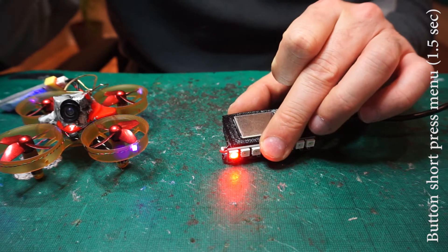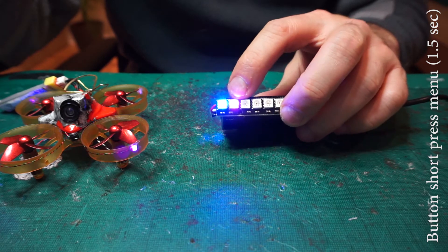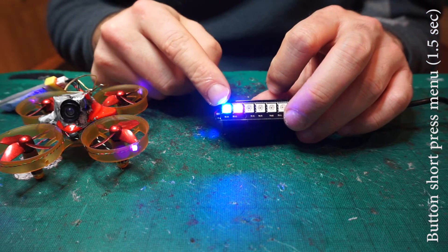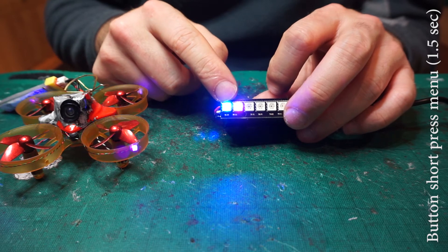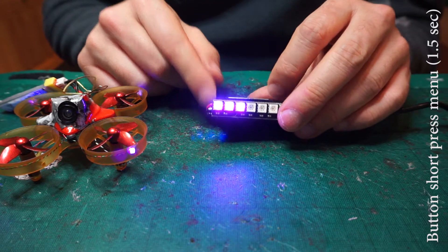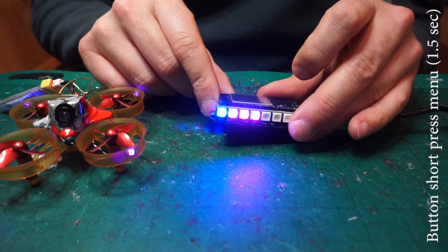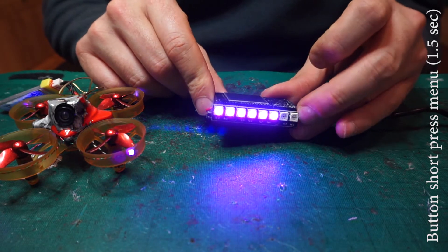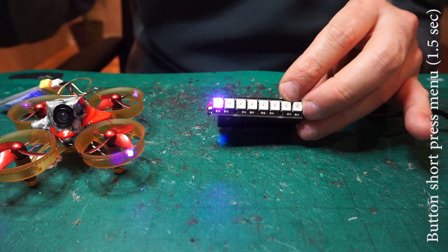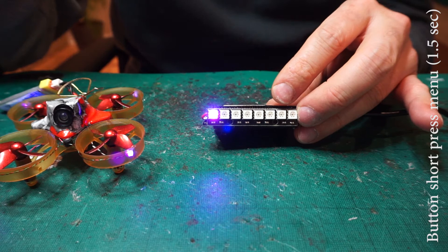The next menu — if I press and hold again for one and a half seconds — will go into the timer. The first LED shows blue, and the one underneath shows purple as well, which means the timer is two minutes and a half. If I press once it shows three minutes, three and a half, four, four and a half, five, five and a half, six and a half, seven and a half, eight — then it resets back to one minute. One minute is the minimum. I found two minutes or two and a half minutes is a good time to play without killing your battery completely.